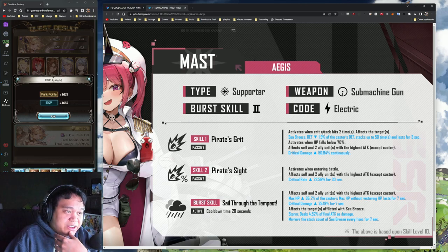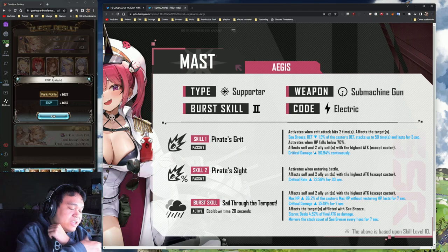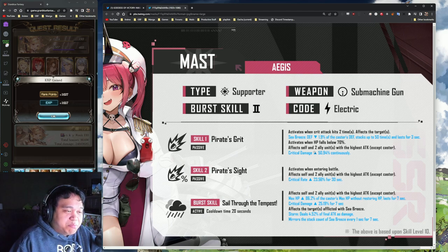Hitting that crit rate is also pretty important, so we're gonna need overload with crit. It activates when HP falls below 70 percent, affecting self and two ally units with the highest attack - so three total units - with 50 critical damage, which is actually pretty huge. This will synergize with units that buff crit rate.